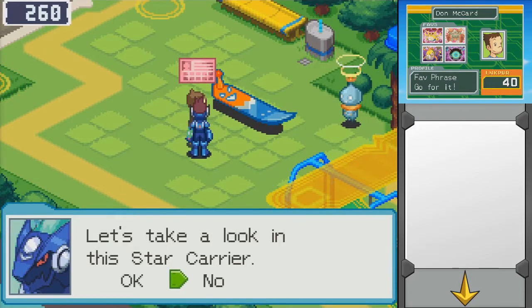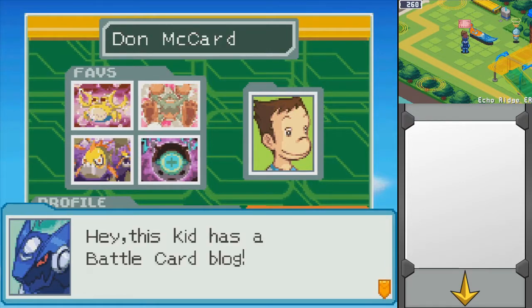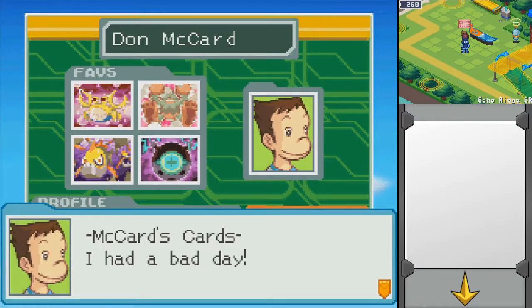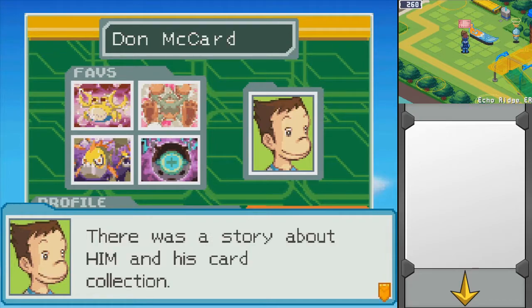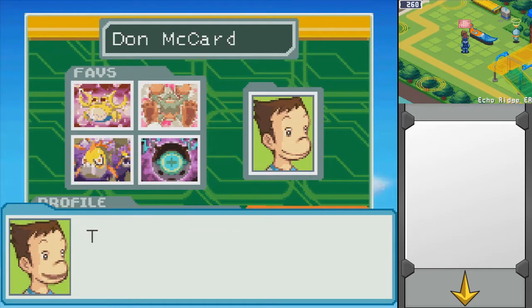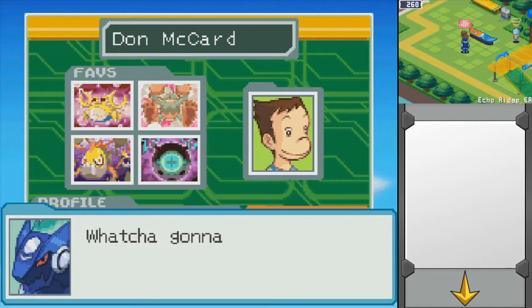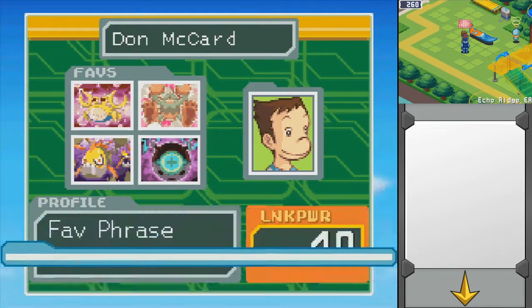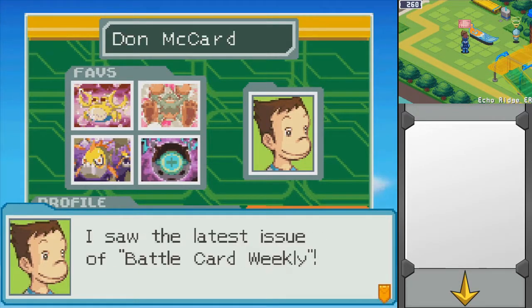Here's Don McCartigan. Let's take a look at the star carrier. This kid has a battle card blog — McCart's Cards. He had a bad day: he saw the latest issue of Battle Card Weekly with a story about someone and his card collection. He never knew that guy was a collector, which makes him the second best collector. He's looking for help on how to be number one. I'm going to try my best to say no to most of these just because Mega always has some good dialogue.